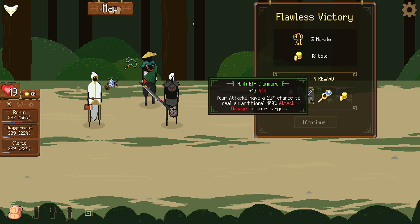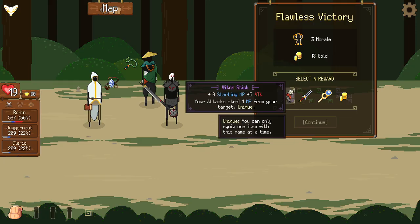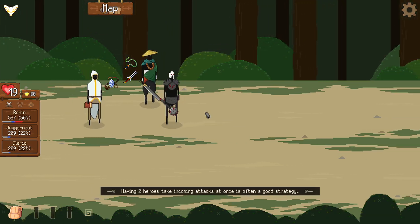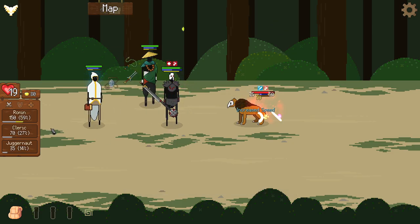I don't know what he'd get more mileage out of — the High Elf Claymore or the Rod of Casting. Of course, if you're feeling overwhelmed you can just take a fat stack of gold and buy what you want from the shop. The Witch Stick wouldn't be terrible on the cleric since it would let him heal more frequently. I guess I'll put the claymore on the Ronin and see what happens — he seems to be giving us a lot of DPS.